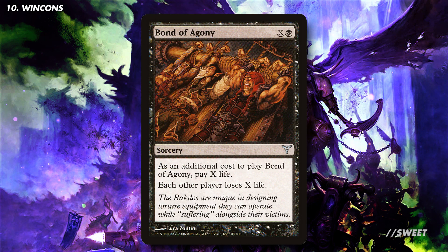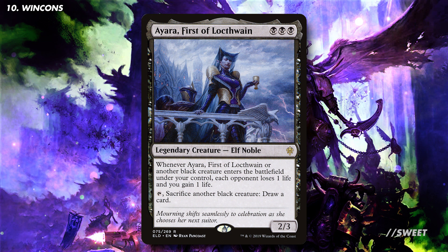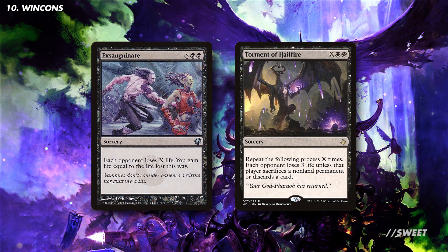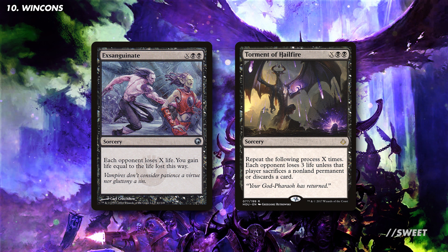In a similar vein you have Bond of Agony, great for getting that Mortarion life loss train going. And then you have Ayara, First of Locthwain — this drains out our opponents whenever a black creature enters the battlefield under our control. Importantly, those Astartes tokens we're going to be making off Mortarion are black, so each time we make one with Ayara out we'll drain our opponents. This could lead to some absolutely huge life swings and could be unbeatable once it's up and running. And then in any mono black deck running those swamp-pumping cards, we have big X spells like Exsanguinate and Torment of Hailfire — some of the best haymakers in Magic and great ways of closing out a game.